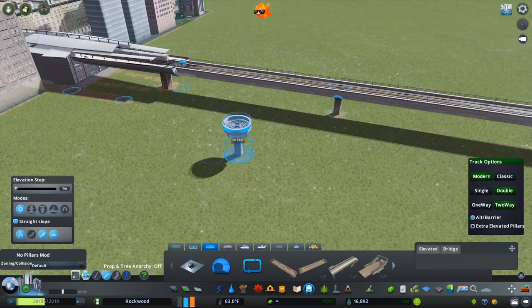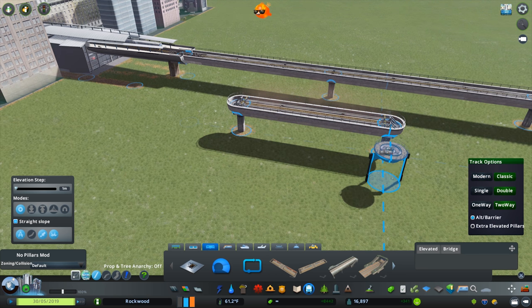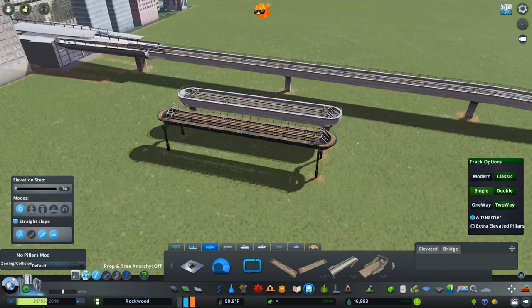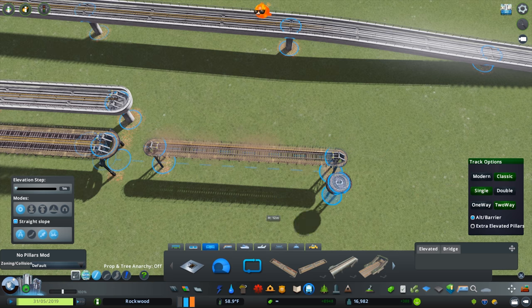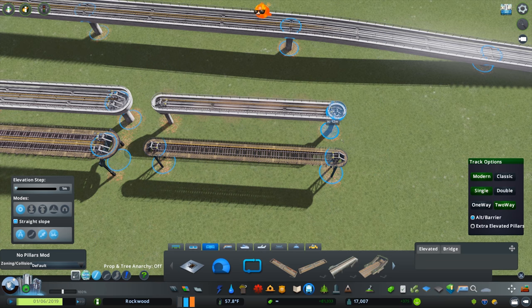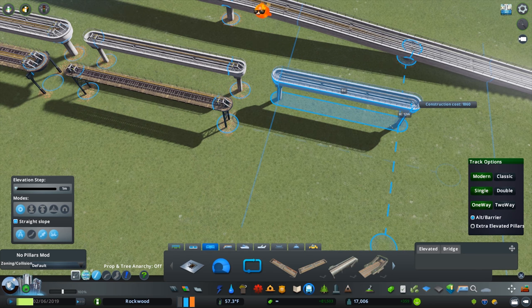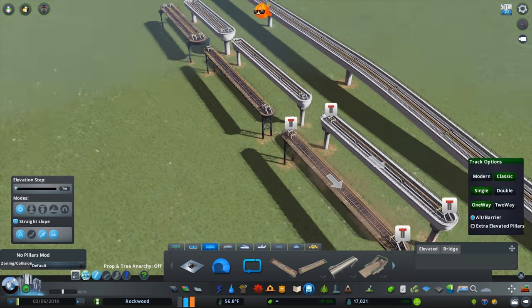The big new cool thing, or one of the nice things, is this whole building process has been smoothed out with this UI, which is awesome to see. As always, you get your modern style that drops the concrete. I'm doing elevated because I think these have the most different styles. You get the classic, and those are the two there. But now you get single tracks as well, which is just such a huge upgrade. You get them in both one-way and two-way varieties.